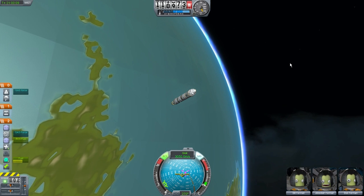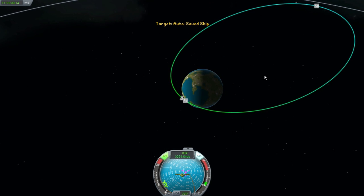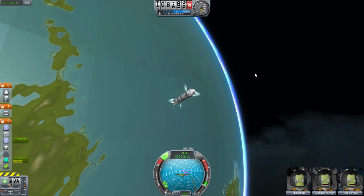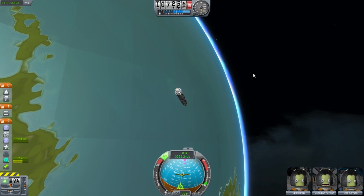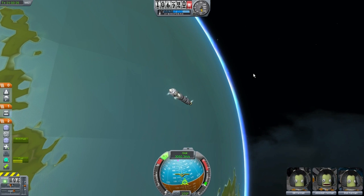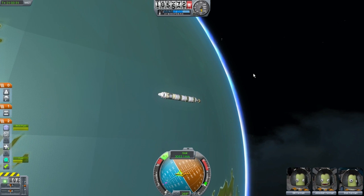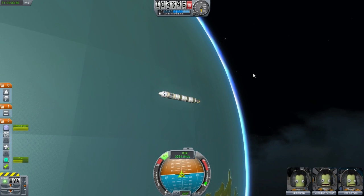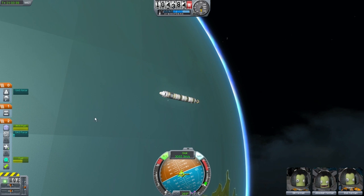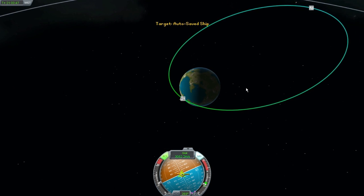I'm back, and as you can see we are much closer to our planet, planet Kerbin. I think I'm at the periapsis. I'm going to get ready to bring myself into a more circular orbit. And I think, if the timing is correct, I can drop myself in the ocean just off the coast of our launch pad. If I could just get this spacecraft under control. Let's burn right now.